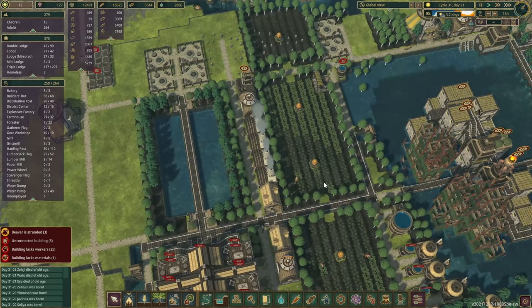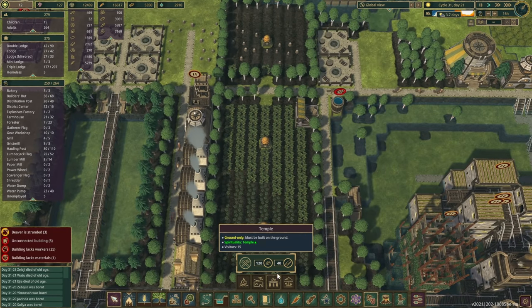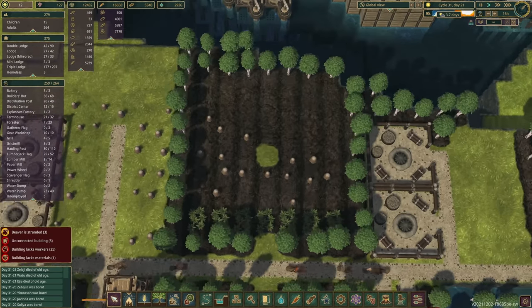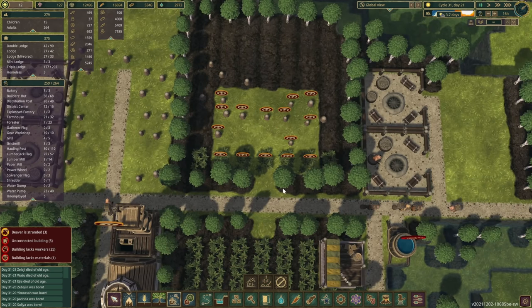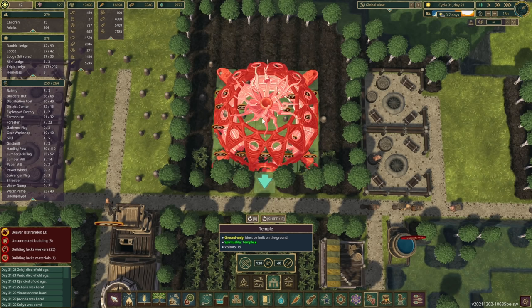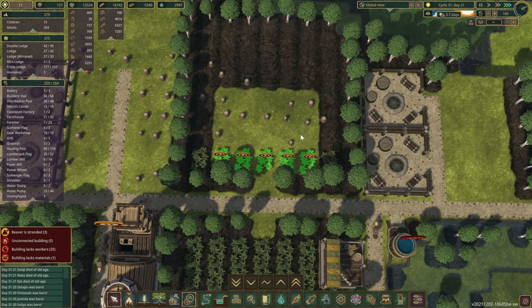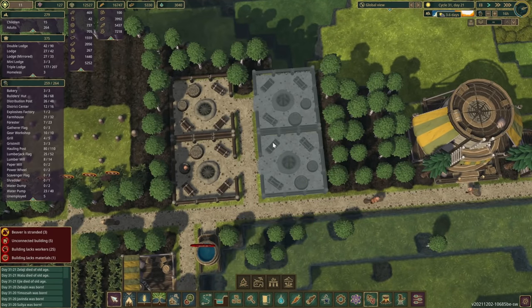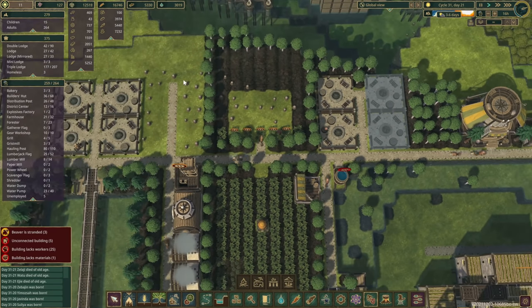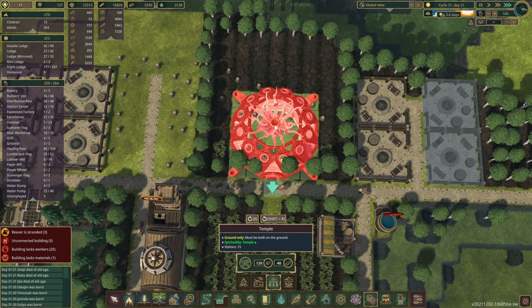Whilst they are building away, another thing we need in this district is gonna be the temple. I did want to have some more farms in here, but since they're not really using them — let's see how big the temple is. I was thinking to replace it with the temple, and once we get these few carrots out we can put a temple down here. They've done a few trees already so we can put campfires there.